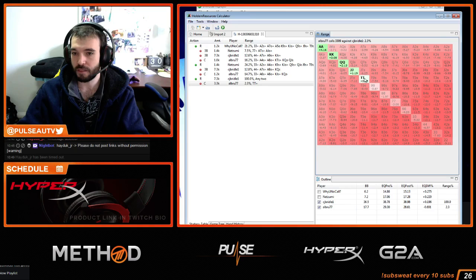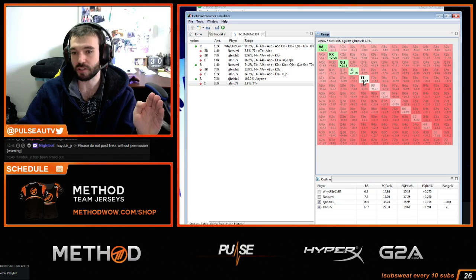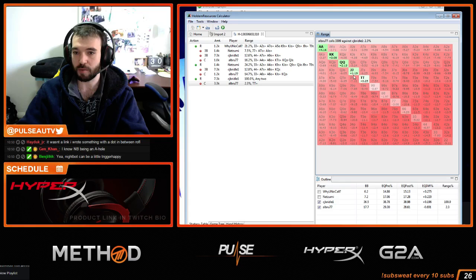Tens is basically break even — a slight winner. Ace-Queen offsuit is minus 3 — a horrendously bad call. Even Ace-King loses you a lot of money long run calling. Tens is break even; I would fold tens because I don't want to make that call in a knockout structure, since you have future value of bounties against the short stacks. So tens is also a fold in a knockout. Even in a non-knockout, I would fold tens — my edge on the bubble outweighs a very marginal call.